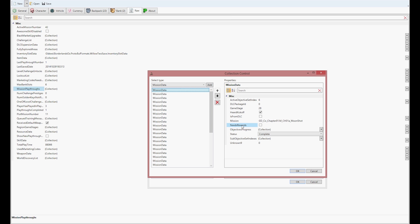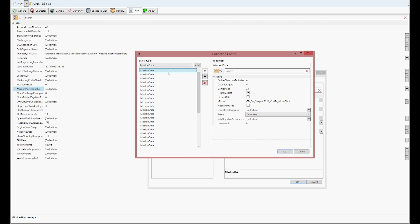On the right-hand side you're going to see Needs Reward, Mission, East from DLC, Herd, Kickoff, Game Stage, and other options. You're also going to see a status bar — it's either going to be Not Started, Active, Required, Objectives Complete, Return, Ready to Turn In, Completed, or Failed. If you have a quest that's active — I can see I have an active quest right there — I can change that to Complete and it will be done.